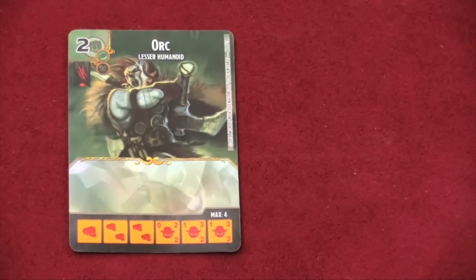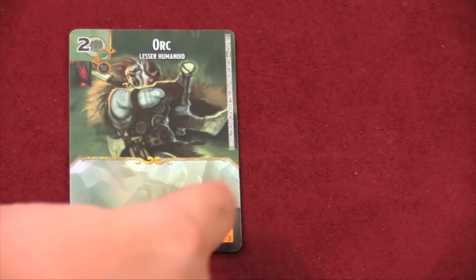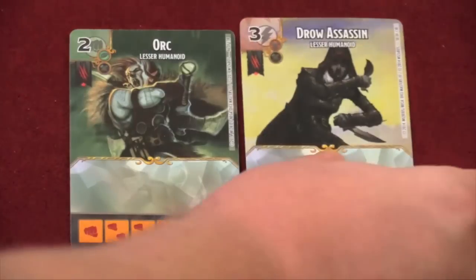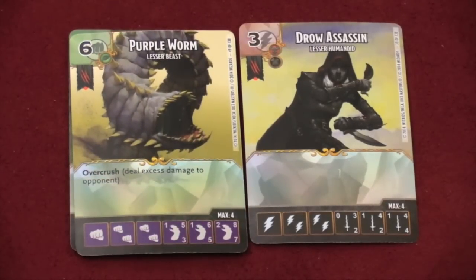There's a huge variety of cards — I don't have all of them and I'm not going to show all of them, but I want to show you enough to show you what's in the game. There are cards that have nothing on them, like this orc here or this drow assassin — they're just dice you can buy with different stats.